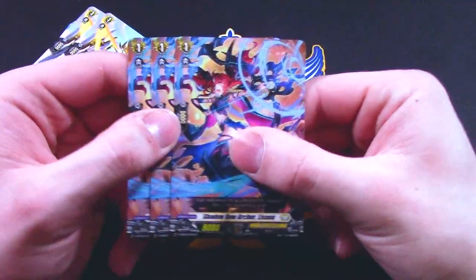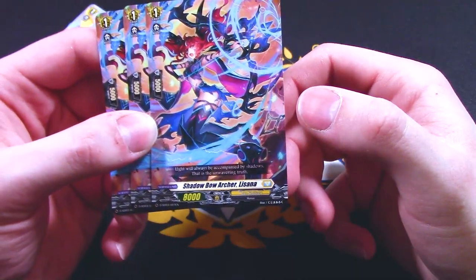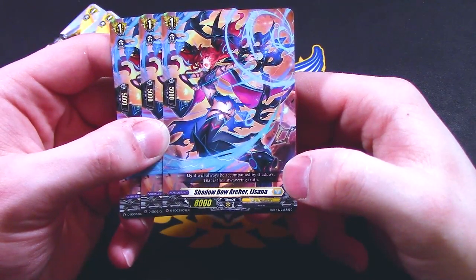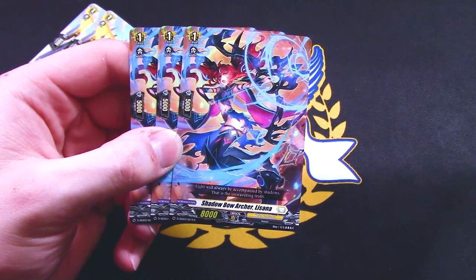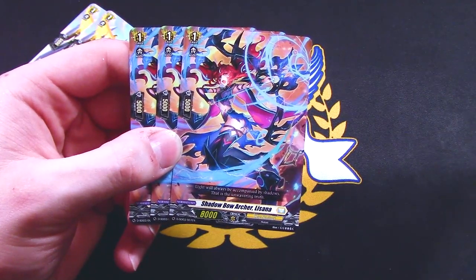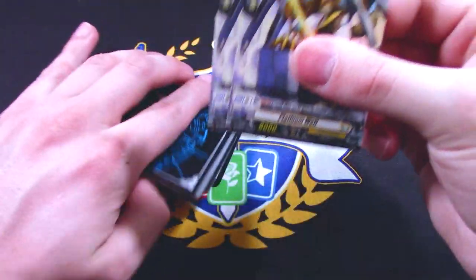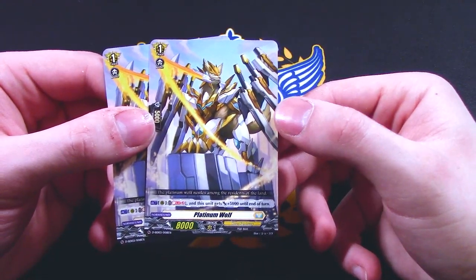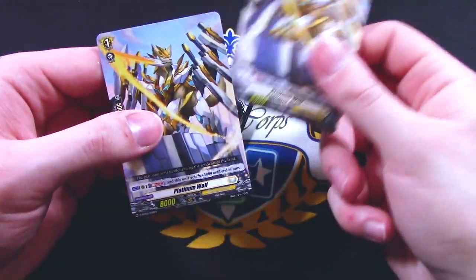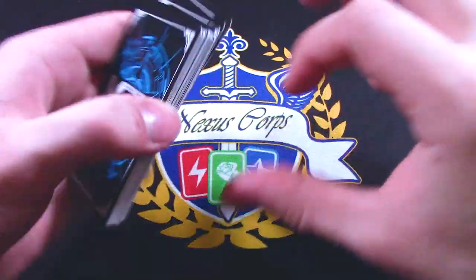We're back at grade 1s. We got a vanilla 8k with no skill, 5k shield — Shadowbow Archer, Louisiana. It's weird getting an 8k unit with no skill when we have 8ks with skills in the trial decks. Weird filler, but whatever. Here's another example: we've got an 8k with a skill — Platinum Wolf. Soulblast 2, this gets 5k. Act. Definitely get rid of that when upgrading the deck.